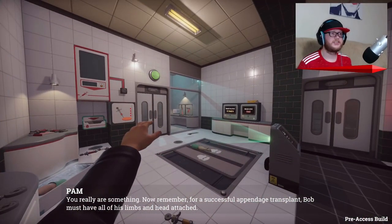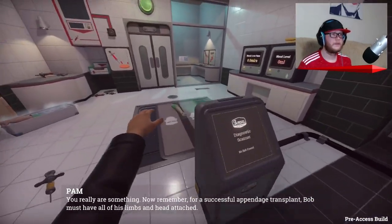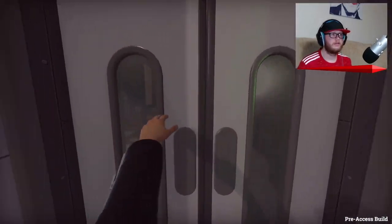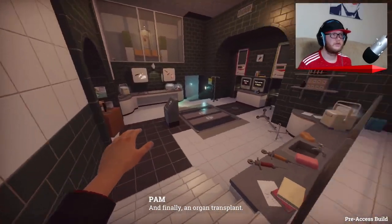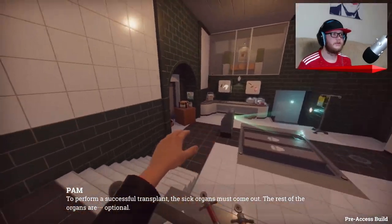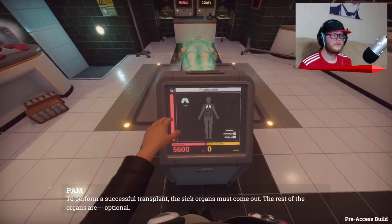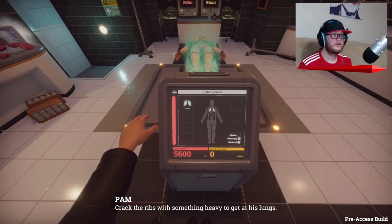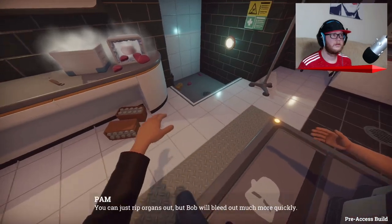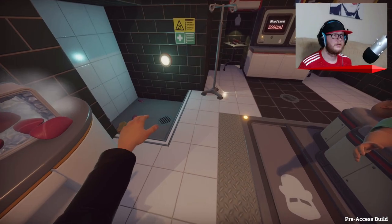Now remember - for a successful appendage transplant, Bob must have all of his limbs and head attached. Let's proceed. Okay, let's go. I'm so confused with what's going on. And finally, an organ transplant! Ooh, organ transplant. Remember to check the diagnostic scanner. I'm kind of liking this room - this is a nice looking room. The rest of the organs are optional. Crack the ribs with something heavy to get at his lungs.